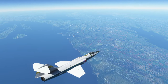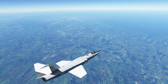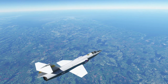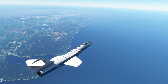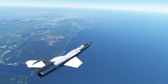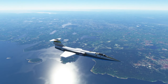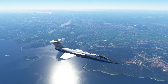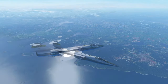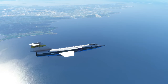Here we are approaching our landing site and descending. The final setting on the flaps basically acts like air brakes, which landing flaps often do — but that's much more extreme for the F-104. I feel like the final setting on the flaps actually ensures that you're staying at the right speed for landing. It's basically essential for landing this plane safely.